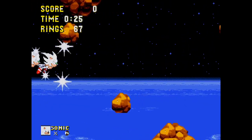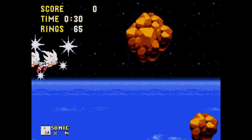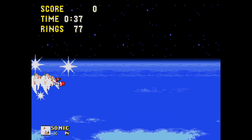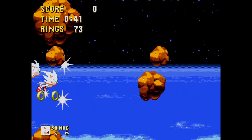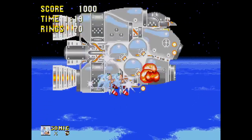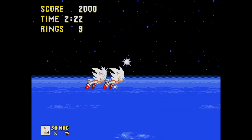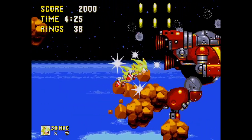Doomsday Zone — if you collected all the Chaos Emeralds or Super Emeralds, you'll continue the fight against Robotnik as he snatches the Master Emerald once again. You turn into Super Sonic or Hyper Sonic and fly after him through a massive asteroid field. Flying through space in your hyper form is pretty rad, and this is the perfect setting for a final battle. You first have to guide Robotnik's own missiles into his spaceship.